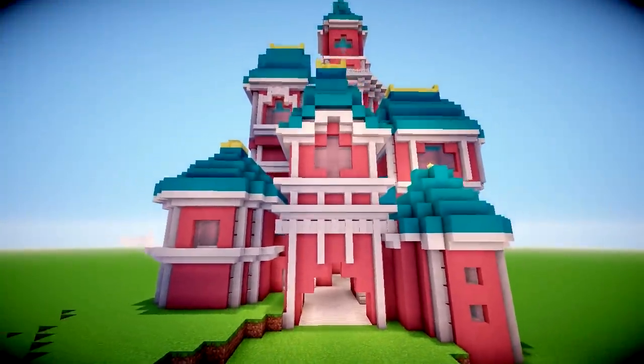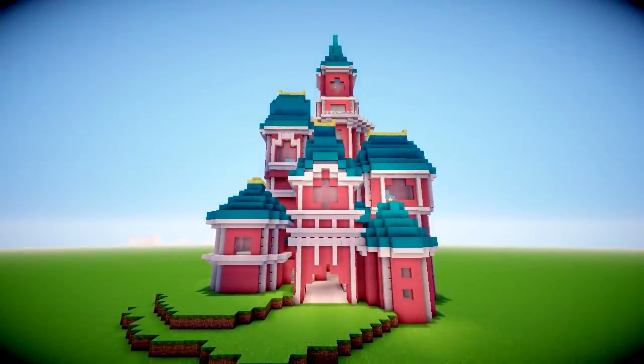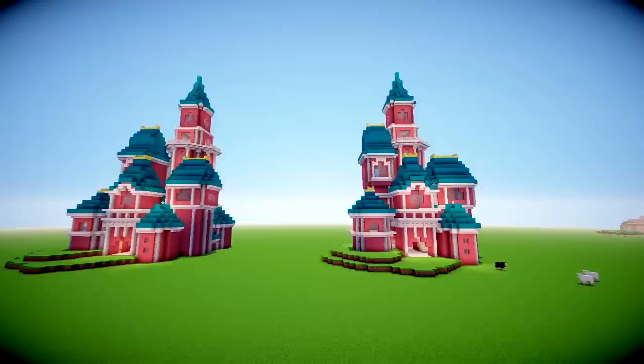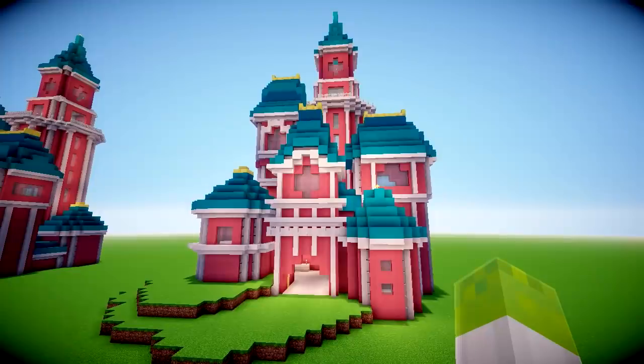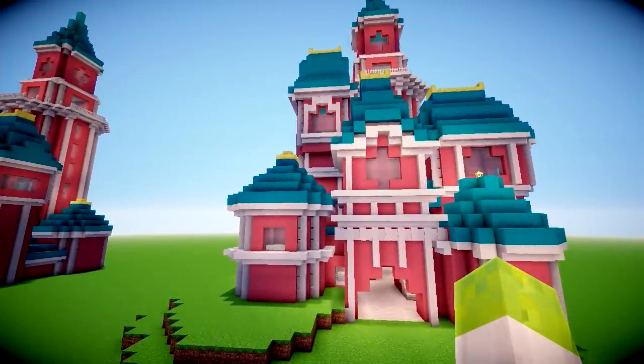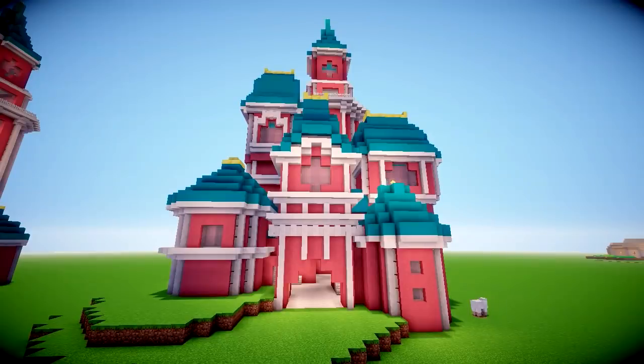So we're actually going to copy and paste it, so we have two of these, and then we're going to compare the two afterwards on what they look like. The first thing we're going to change is the pink terracotta to the pink concrete texture that I used in my Disney castle ages ago.